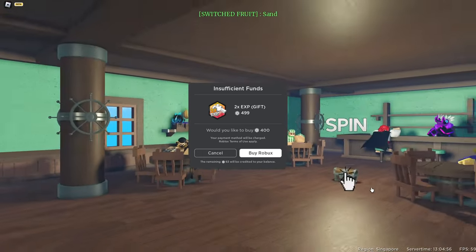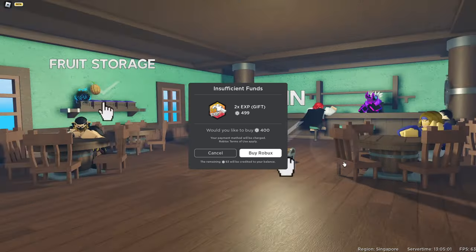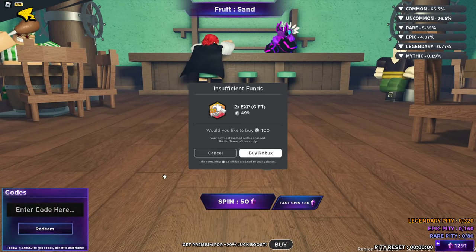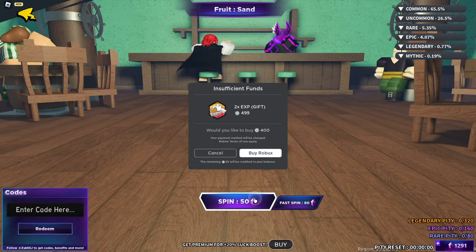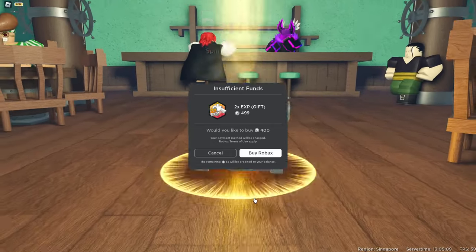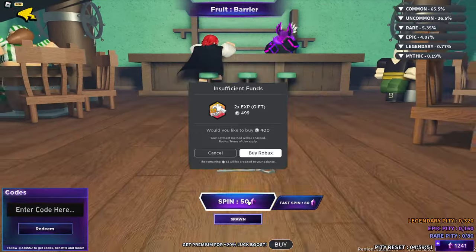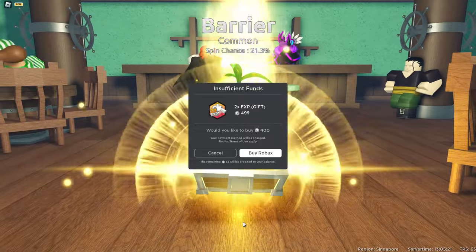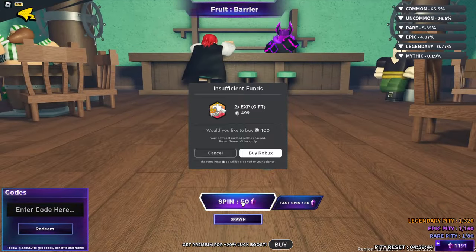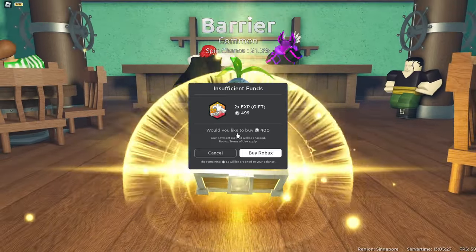All right, so I guess I'll just go ahead and go back to the chest spin thing after you have basically selected your fruit that you want to replace. Now all you guys can do is just spin this three times. So this is the first, close this, this is the second, and finally this is the third. Keep this open while you're doing this guys.